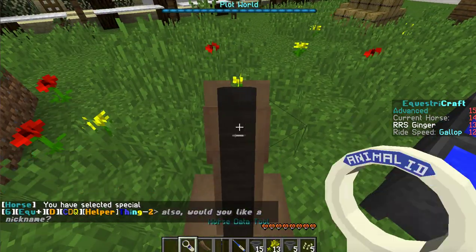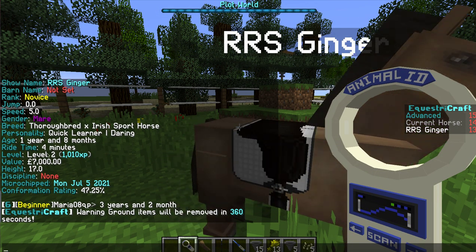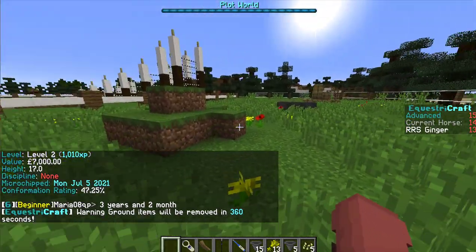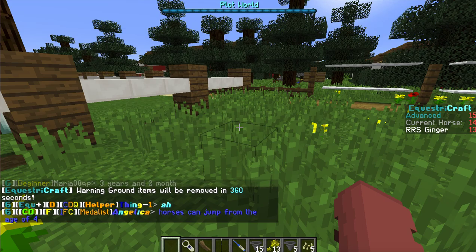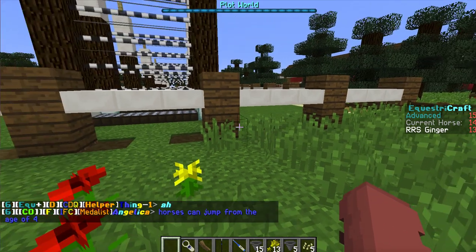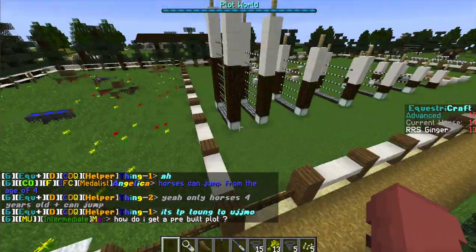I don't know if Ginger can jump yet — let me see. No, she's only one year and eight months old. She can only jump when she's four. As you can see right here, the boys can jump from the edge of the arena.